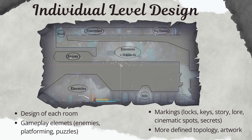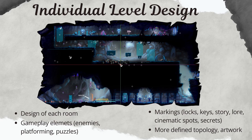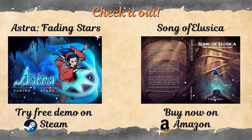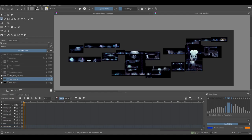Eventually, through many iterations, you will get a more defined topology and become more specific with your gameplay elements. Finally, you add the artwork and you have your room complete. We can now proceed to drawing our minimap. But before that, I want to make a small note to inform you about our upcoming metroidvania game, Astra Fading Stars — you can try a free demo on Steam right now. Also, a fantasy adventure book called Song of Elusica: The Ancient Gemstone is written in the same world as the game, so be sure to check it out. Now I have all my individual rooms complete and I am going to place them in their corresponding place on the layout. See how each one of them is connected to one another.